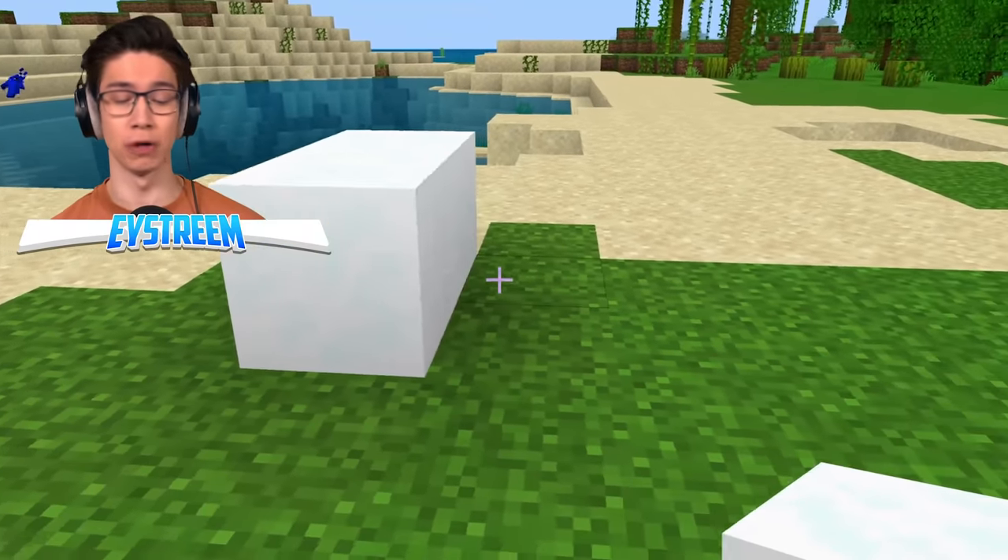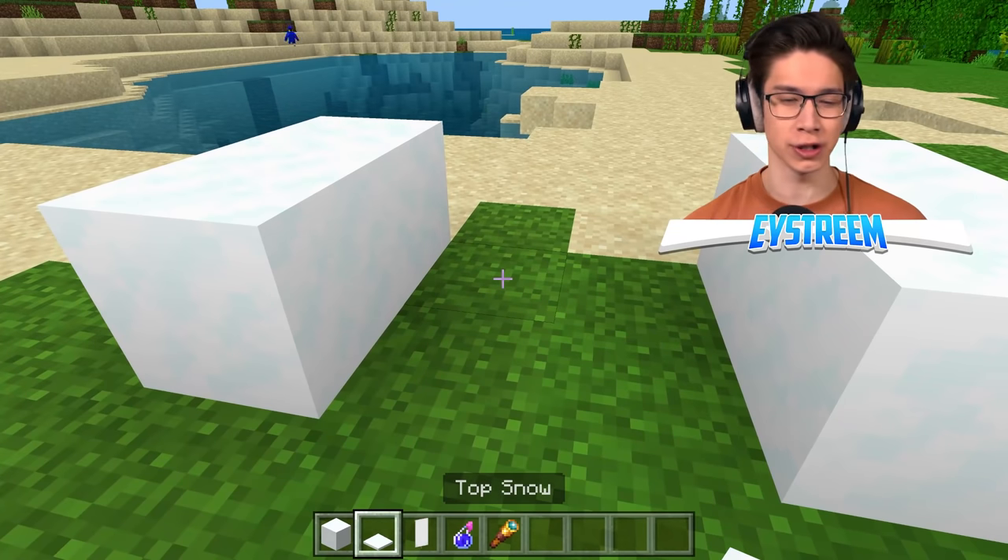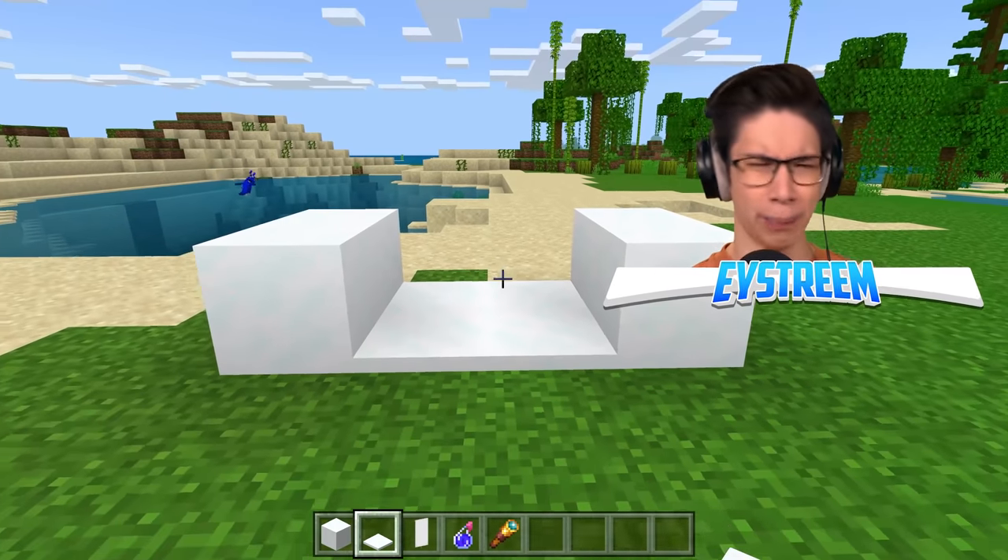So basically, it's one, two blocks of snow, then two blocks of space, and two more over here. And then in this two-by-two four-square, we're going to place one, two, three, four blocks of top snow.